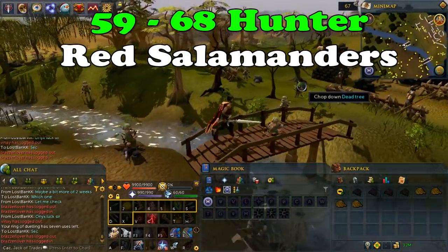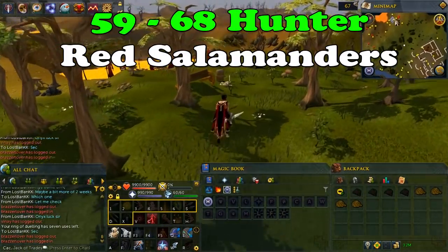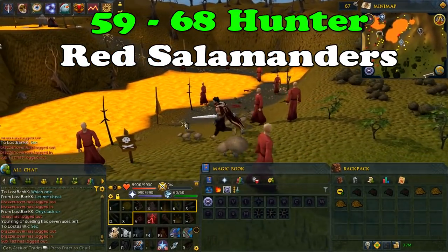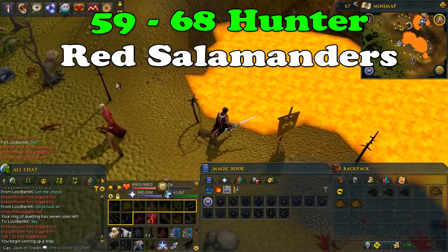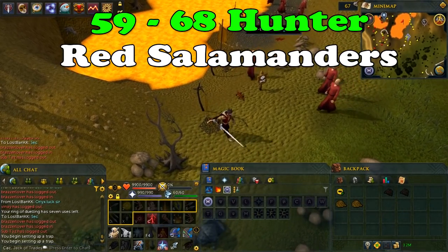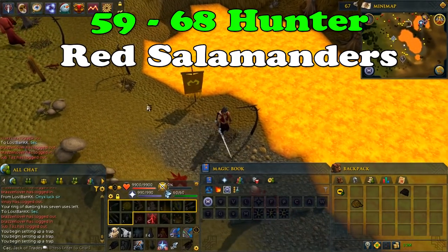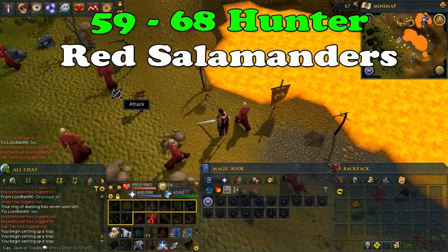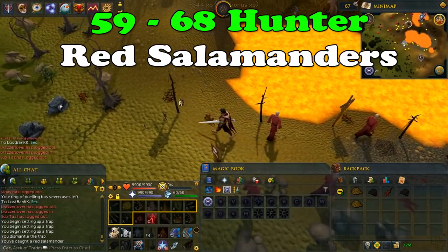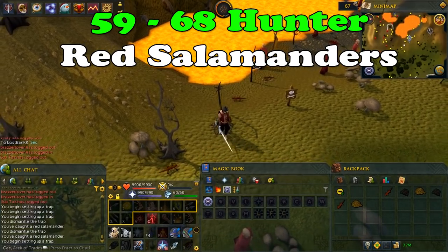Red salamanders are located southwest of Ardougne in the lava area. To get here, walk from Ardougne or teleport with a ring of dueling to Castle Wars and run north. Once there, place your trap and wait until the red salamanders get into your traps, collect them, replace the traps, and continue until you reach level 68. If you want a little bit more gold you can bank the red salamanders — they are around 6k GP each — but I highly recommend just releasing them for better hunter XP, as there is no bank close by.